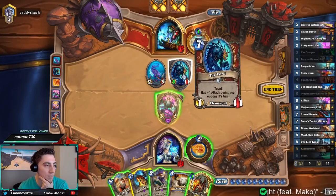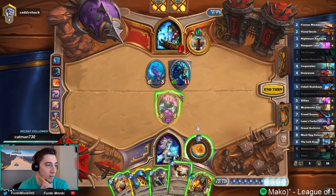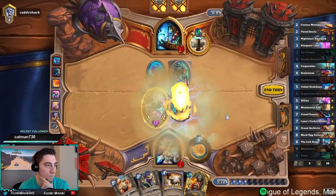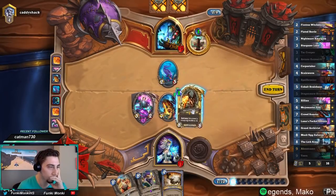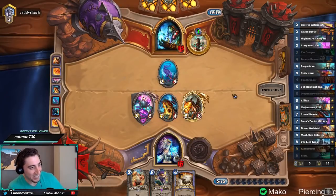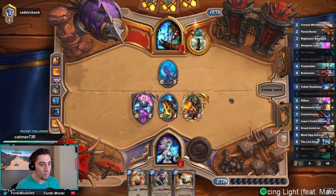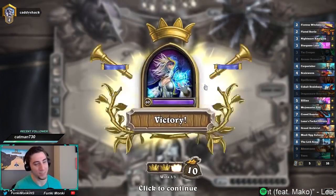What if I actually Crowd Roaster this guy? Seven damage, Zilliax, ping — that works too. Save the Polymorph for something bigger like a Lich King. Polymorph, ping, trade, and then Alexstrasza his face just to put an 8-8 on the board. Getting that one mana Alexstrasza — oh baby! If we somehow pull this one around I will be shocked. No freaking way — we actually pulled this one around! Consider me shocked!